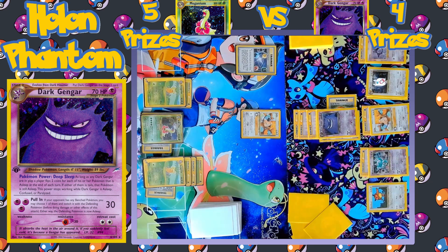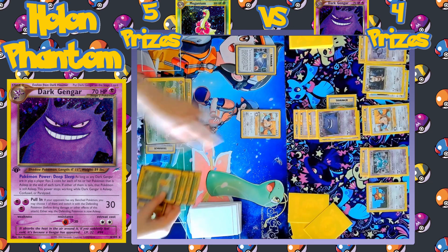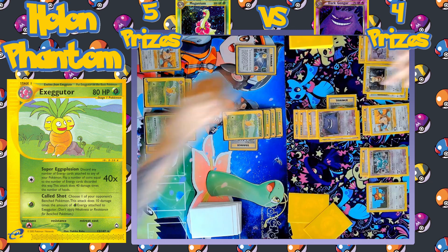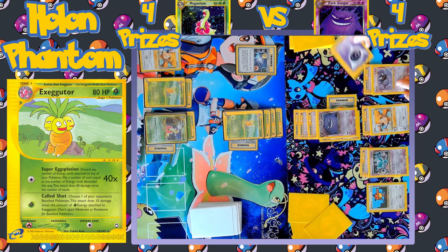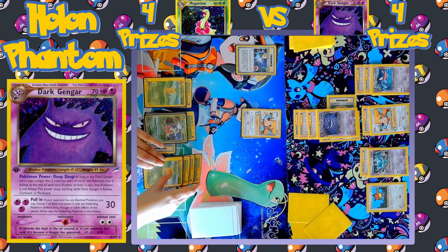On the Meganium side, Kleffa comes up as the new active Pokémon. A Grass energy is equipped to the Meganium. Exeggutor comes back into the active spot and Called Shot is going to take a one-hit KO against anything on the bench — they're targeting down the second Noctowl. That's another prize taken by the Meganium side. On the Gengar side, Ghastly evolves into Dark Haunter and no more cards are played — Pull In brings up the opposing Kleffa and immediately knocking it out with 30 damage.